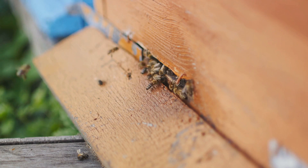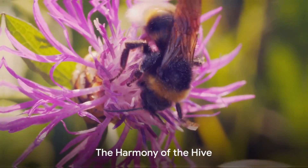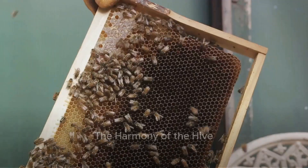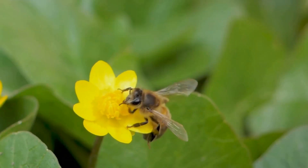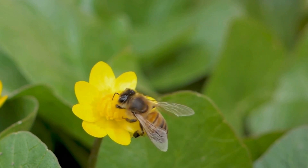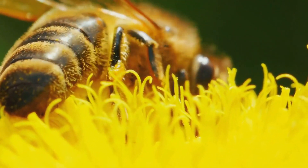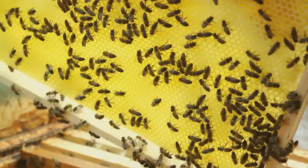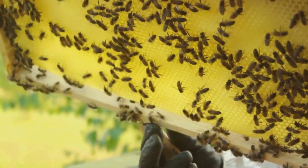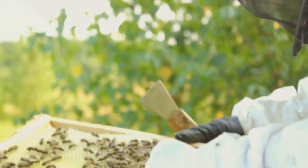Her rule is absolute and essential. So how does a hive of thousands function so seamlessly? It's all about harmonious teamwork and each bee fulfilling its unique role. Worker bees, the hive's backbone, tirelessly perform tasks from collecting nectar to feeding larvae, ensuring the hive's day-to-day survival. The drones, despite their sole purpose being mating with the queen, are vital for the hive's continuity. And the queen lays up to 2,000 eggs a day, ensuring the colony's future. This intricate social structure, marked by distinct roles and responsibilities, allows the hive to function with remarkable efficiency.